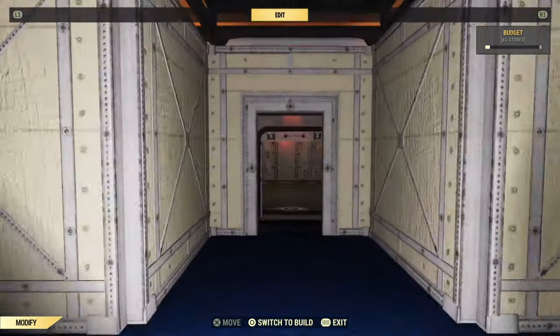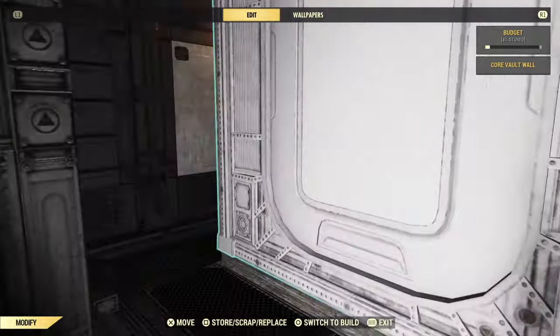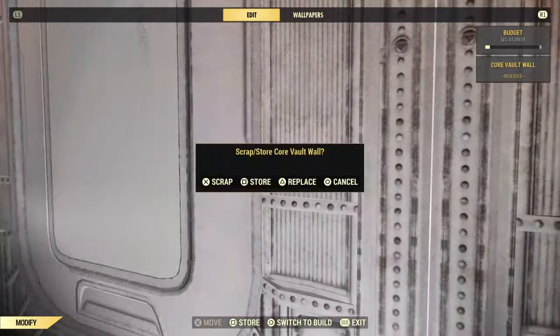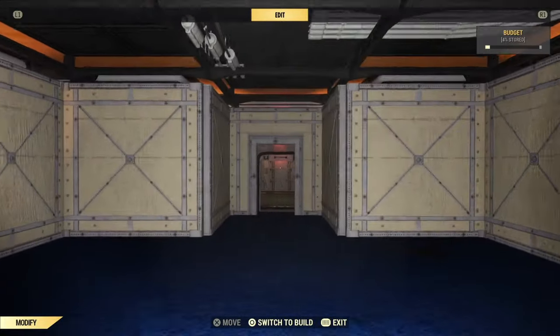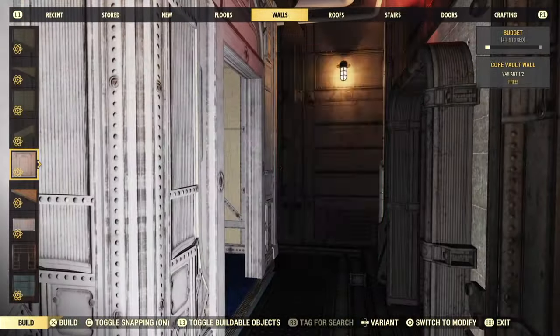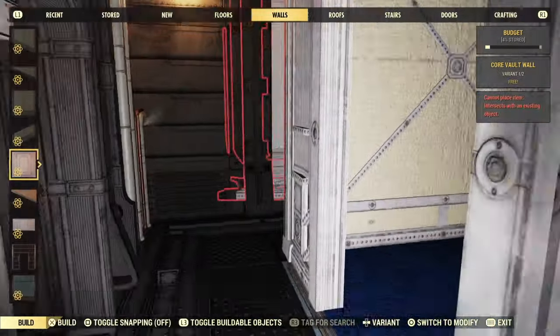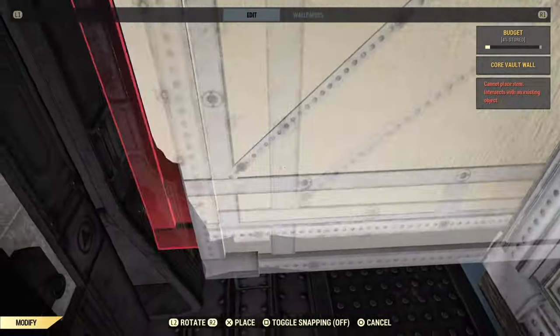Now, once you've got yourself a nice room with a little utility corridor all around, you might want to block off that corridor so visitors won't be looking at all the ugly stuff you want to hide. The easiest way to do that is just by turning snapping off and putting a wall on each side of the entryway. Once you wallpaper it to match the rest, it will blend in really nicely.